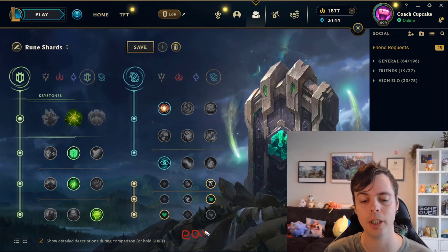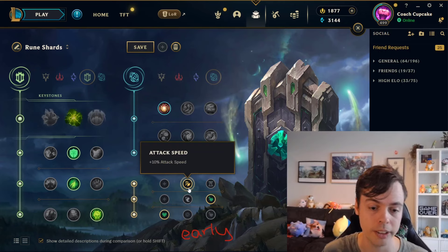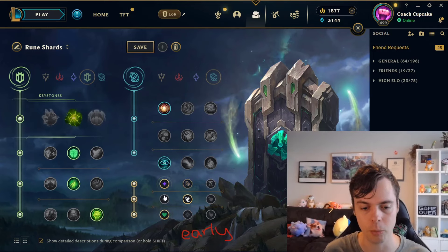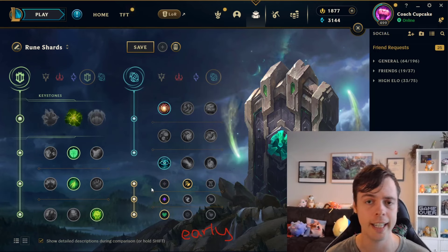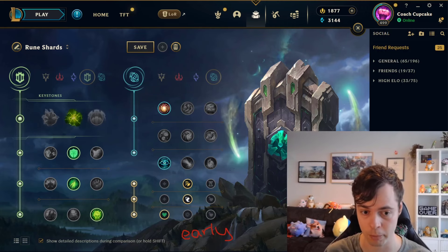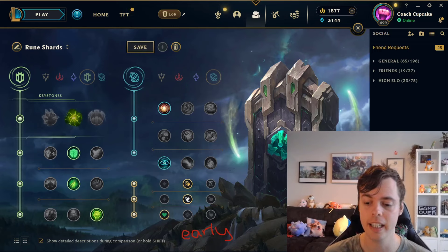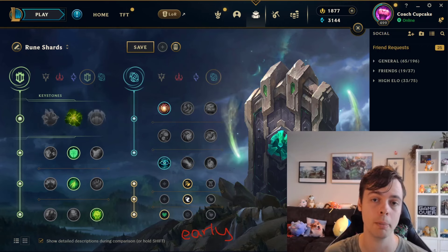The last archetype is early. We're going to go either adaptive force or attack speed, whichever is more appropriate for our champion, and then most likely adaptive force — though we can pick between adaptive force and move speed depending on our champion — alongside flat health. To know exactly which combination to go, you'll need champion mastery and an understanding of your champion's identity and matchups. We opt for this setup if we want to get as much value out of the early game as possible, whether we need stats to survive the enemy's threat or want to dominate and snowball as hard as possible.